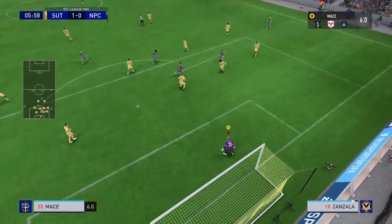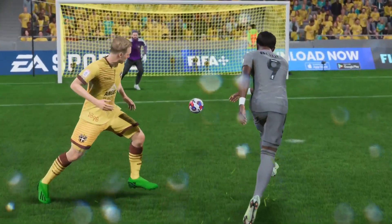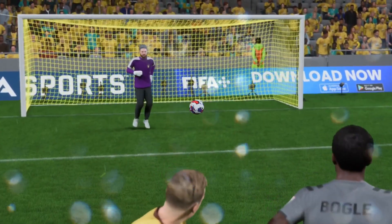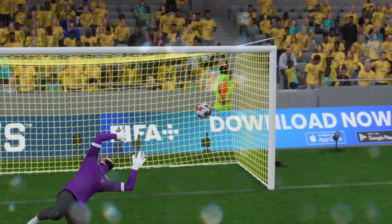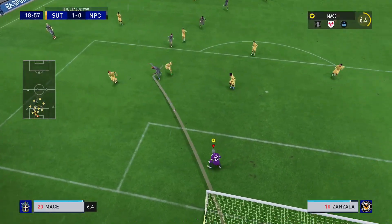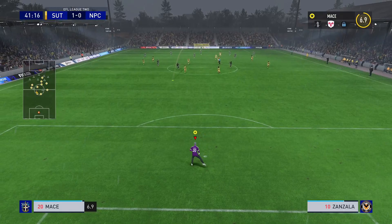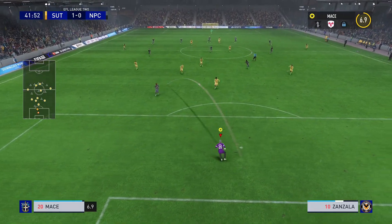Moving on to the 5th minute and Newport get their first chance. It opens up nicely for him but look at that for a save — left-handed. I added a little roll at the end to add some flair. I'm on the move, I never actually set my feet properly, but I do manage to get my hand out and push it wide for a corner. Again Newport on the attack — it opens up for me, hits it at the near post but I'm there using both hands to keep it out.